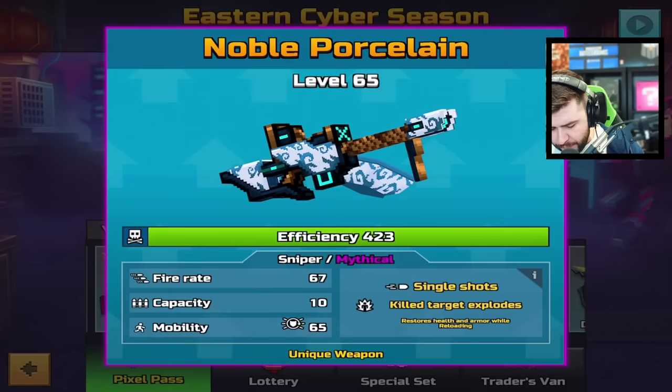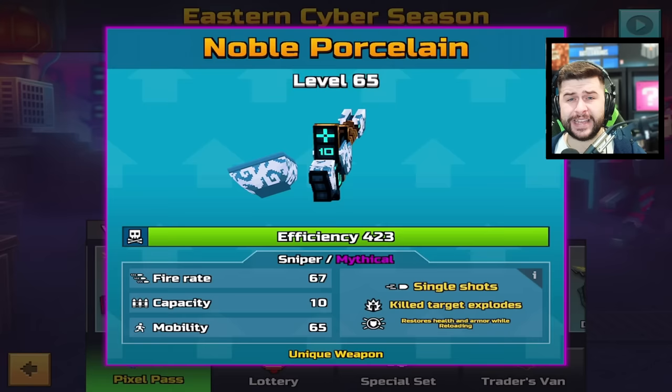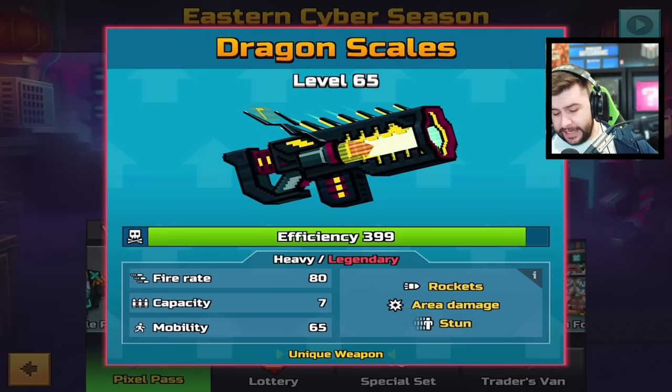Then we have the Noble Porcelain — I hope I'm saying that right, let me know in the comments. This is a Sniper, Mythical, Single Shots, Kill Targets Explode. It restores health and armor while reloading. Can we please put that attribute in the trash? They went ahead and nerfed the Pastor Sniper Rifle and then brought this in its place — what's the point? Anyway, this has a fire rate of 67, a capacity of 10, and a mobility of 65.